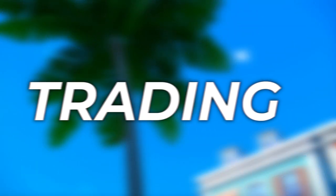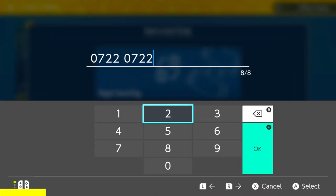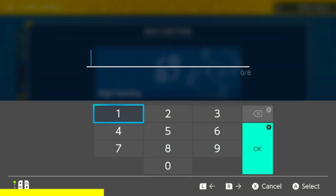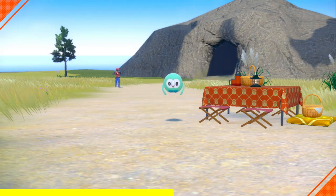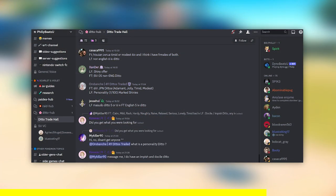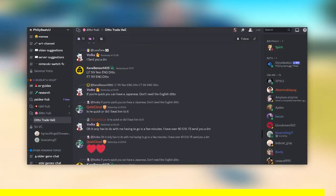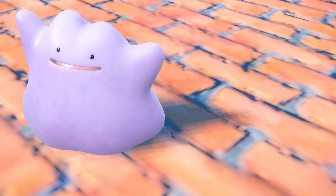Moving on to the final method: trading. The official code is 0722 0722 — that's the Rowlet-to-Rowlet trading hotline accessible from the online menu. If you caught a Decidueye in a specific Pokeball and want a Rowlet in a different Pokeball, just trade via this code. Make sure to spread this around. If you missed the event, hop into our Discord community of over 30,000 people and ask nicely for a Rowlet in the Rowlet chat. Most importantly, get a Masuda Ditto to have the highest shiny chances — check out the linked video to see how.